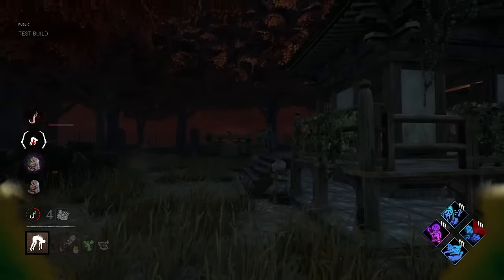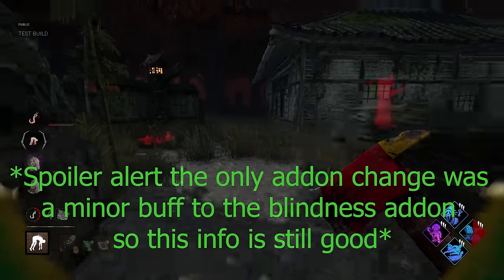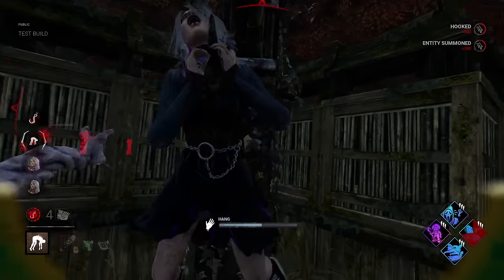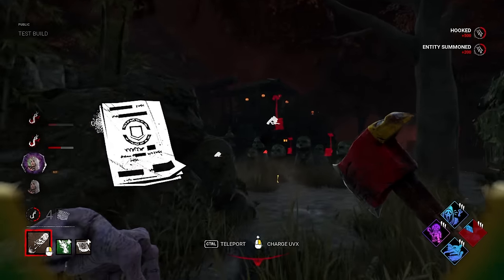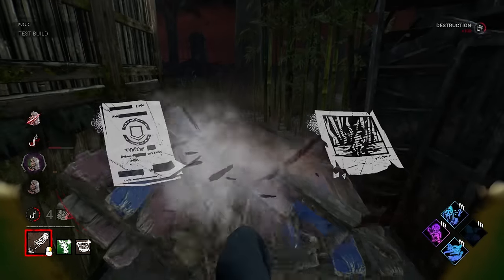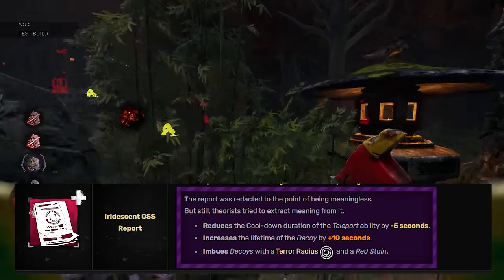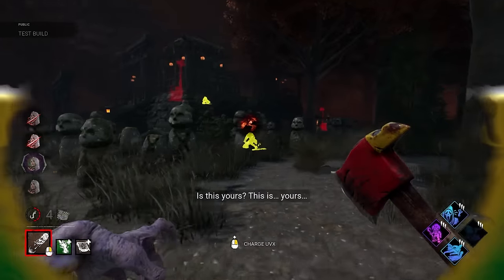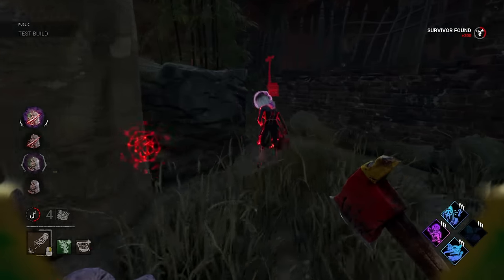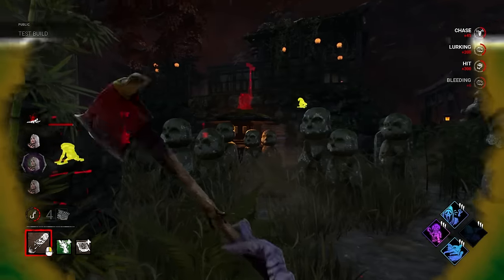I'm not going to address too many specifics about his add-ons since all of this info was from the PTB and when it comes to live they might be completely different, but when it comes to teleporting I will specifically mention the Iridescent Report and the Blurry Photo add-ons, as they are way better than they sound. The Iridescent Report allows you to have two terror radii on the map at one time for a short while after teleporting. When you combine this with something like Unnerving Presence or Coulterphobia, it becomes a real chaotic match, especially on smaller maps like The Game.